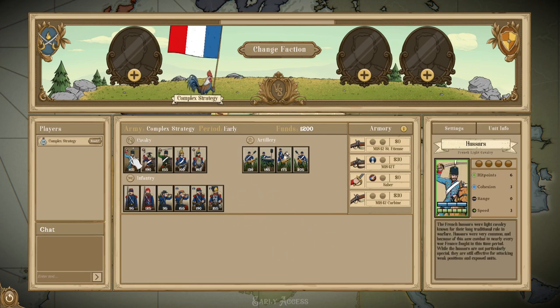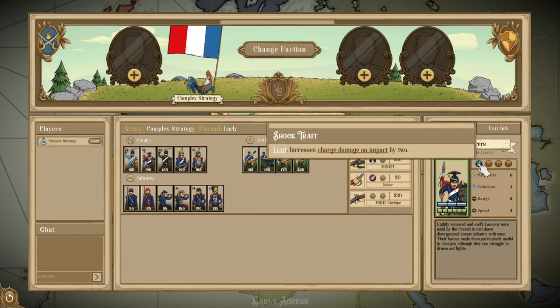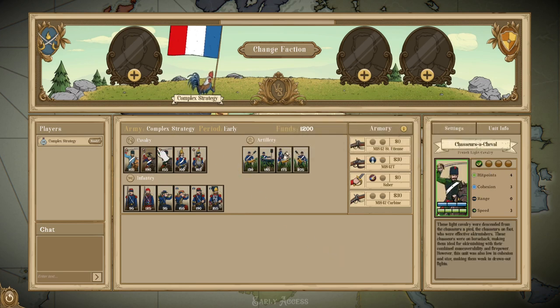Talking about cavalry, we have the Hussars — 6 health, 3 cohesion, light cavalry, no traits, just your standard light cavalry. There's nothing inherently wrong with them, although they're not the strongest cavalry out there. They can still be very devastating if they can get into a melee on an artillery piece or get a back charge. Then you have Lancers, which are essentially Hussars with the same 3 cohesion and 6 health, but they also have shock, meaning their charge damage is much higher. I generally see Lancers as the standard light cavalry, since adding 2 damage onto a charge makes it just so much more effective.